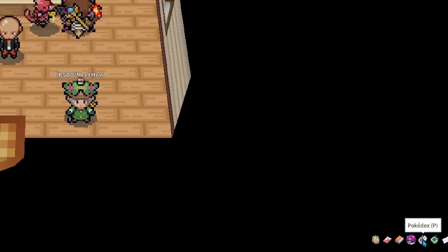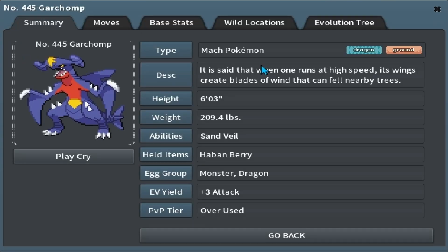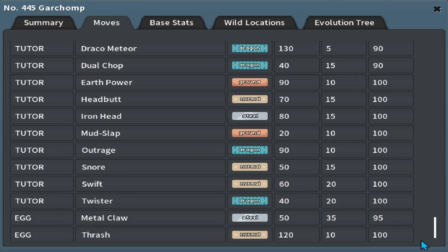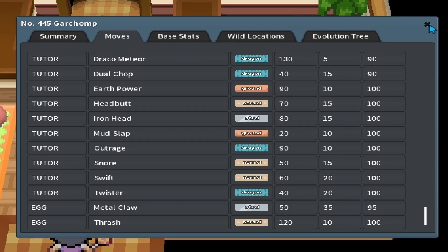The first thing to do before any breed is going into the Pokédex, searching that Pokémon, and seeing what egg group it's in. Garchomp is in Monster and Dragon, and if we look at Egg Moves, it has Metal Claw and Thrash. Neither are important, so we can skip the Egg Moves.